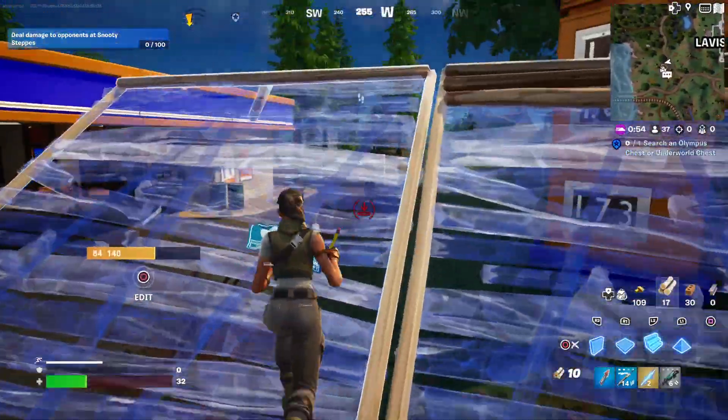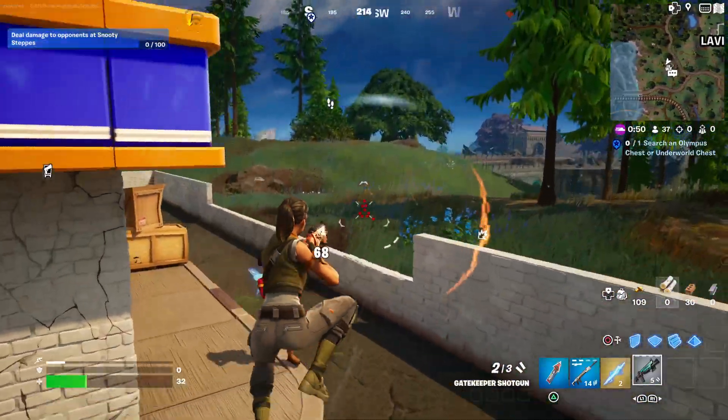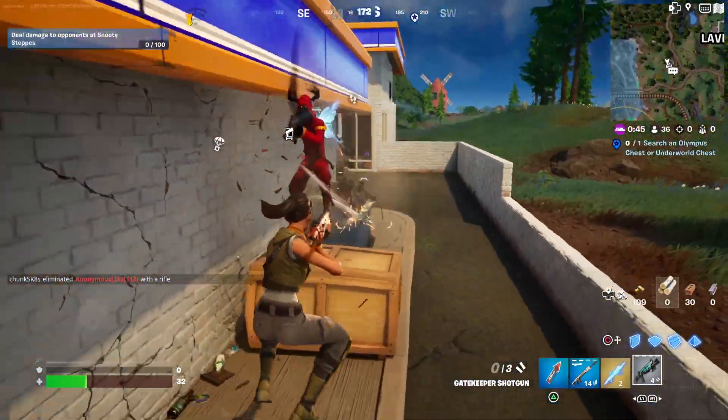Hello and welcome back to Fortnite. I'll be showing you how to hit a player within 10 seconds of falling, or 5 seconds, or however many seconds this quest says. So basically, you just gotta do a bunch of jumps.